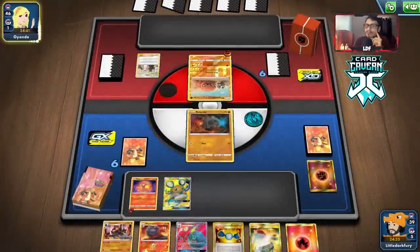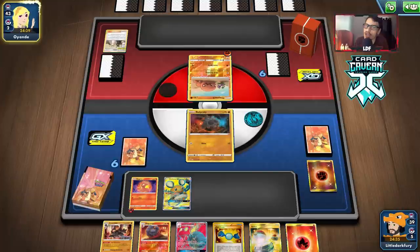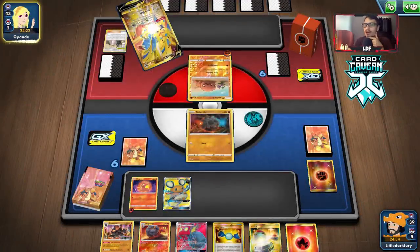Let's check for Stadium. This is definitely a Flygon GX deck. They have Adventure Station. Hopefully they can do more stuff because I don't want to knock out the Trapinch and have them concede, especially when our start is kind of decent. It would really suck if they just concede after we knock out the Trapinch — maybe we should just do Burning Magma.